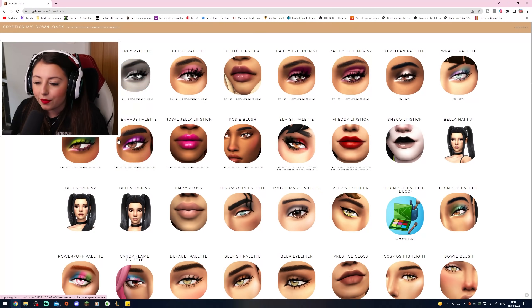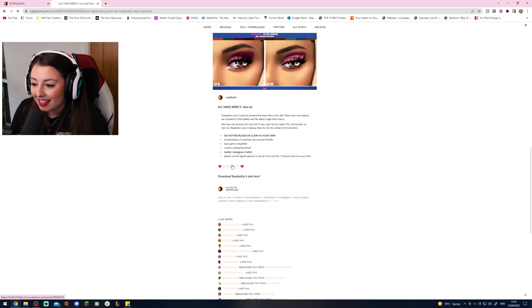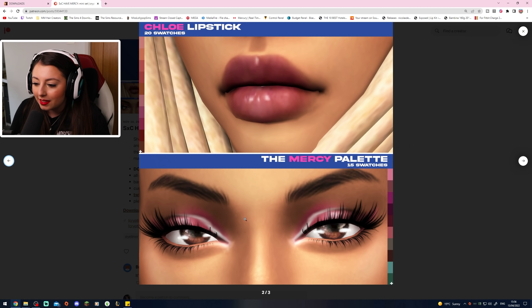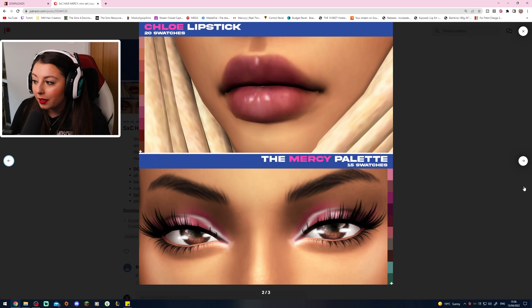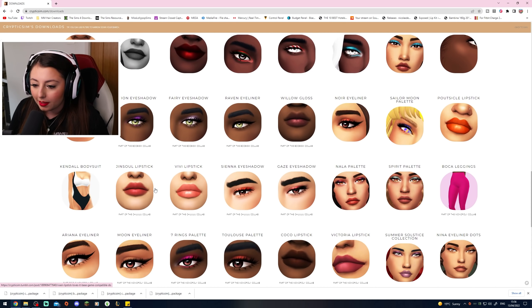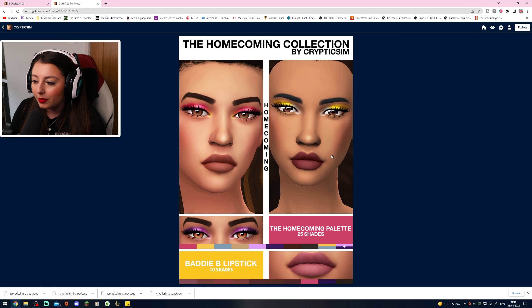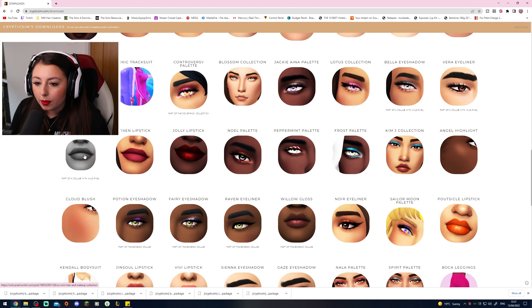Alright, so first things first, this makeup palette — so we'll go ahead and get this downloaded. We've got some eyeshadow and a little bit of lipstick as well. I'm wondering what type of sim we should actually make — I feel like this is quite important for collecting the CC. That lipstick is so nice. Maya lipstick and Vixen lipstick — these ones seem really nice. I should probably get more eyeshadows as well.